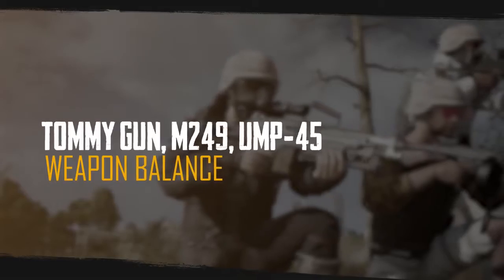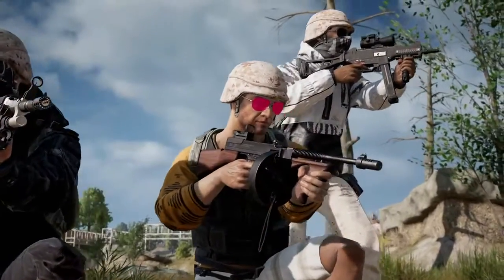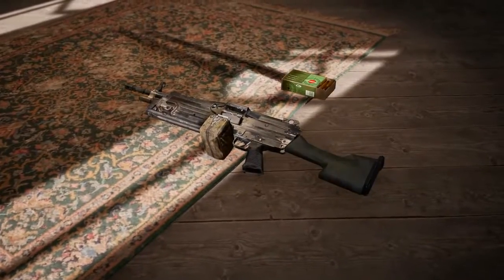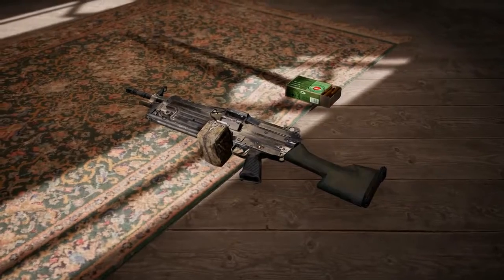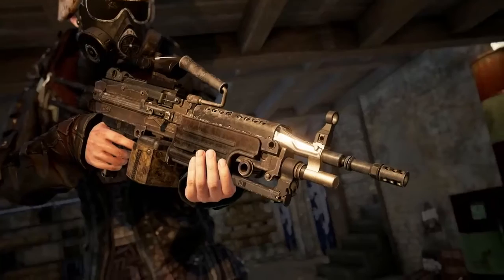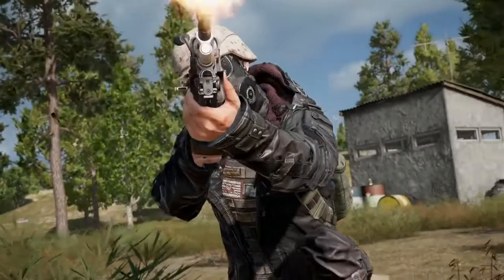We're also taking the end of the season to do a little weapon balance. The M249, the Tommy Gun, and the UMP-45 are all seeing some changes. The biggest shuffle, perhaps, is the M249, which is now a world spawn weapon. Previously, you could only find the M249 in care packages, but we've updated its look and sound, added some attachment slots, and reworked its numbers a bit.